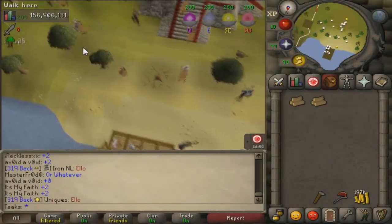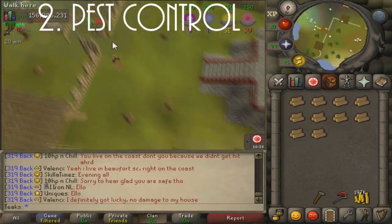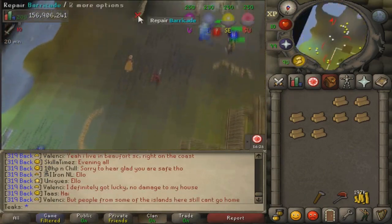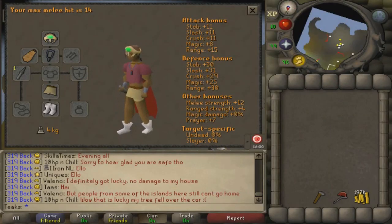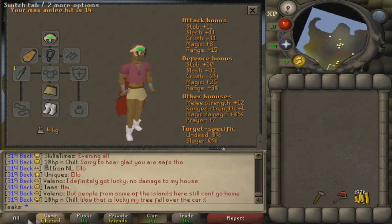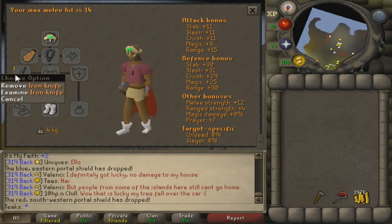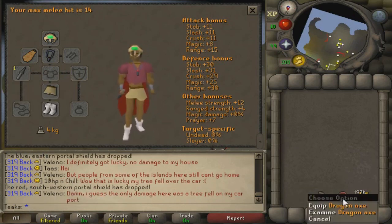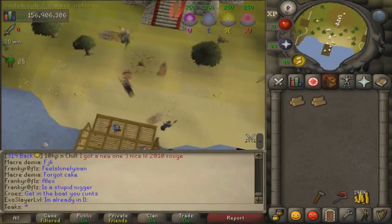The second way to train melees on a 10 HP pure is through Pest Control. The way you get points is by repairing barriers. Before you go in, make sure you have an axe, a hammer, a knife or dart, and the Kandarin headgear 1. The reason you bring a knife or dart is to repair the barriers faster, and the Kandarin headgear gives you double the logs from one tree, so you only have to cut down 5 trees instead of 10. Use the best boat that you can.